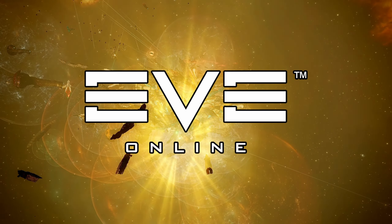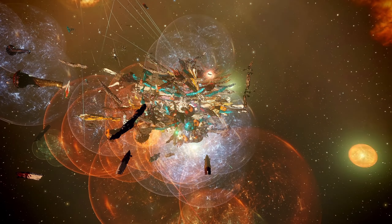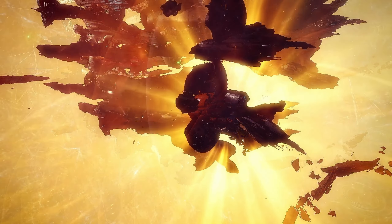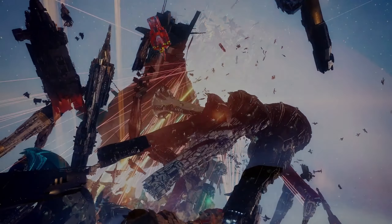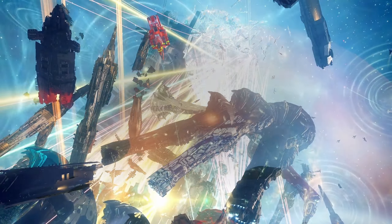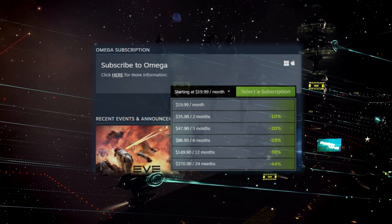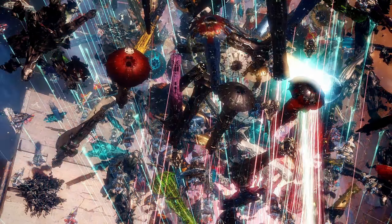EVE Online also has two types of accounts: alphas and omegas. The alpha accounts are the free-to-play accounts. Buying a subscription upgrades your account to an omega account, which grants you access to all the expansions available in the game. And there is no extra paid content.